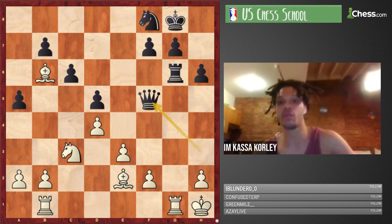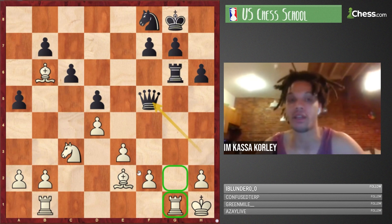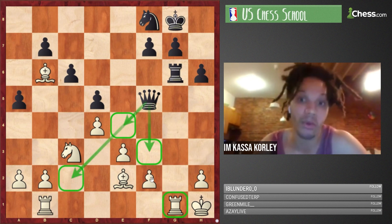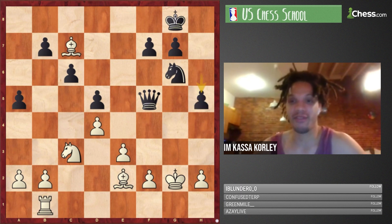Rg2 takes, takes, Ng6 — the knight is going to h4. Bc7 pops out, getting reinforcements. h5 and more attacking resources: h5-h4 perhaps h3, we've seen Alpha Zero do these pawn moves. Everyone knows about rook-pawn moves now. The game continues with more attacking ideas.